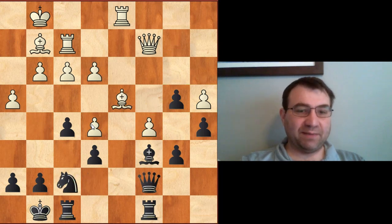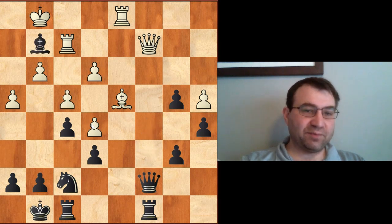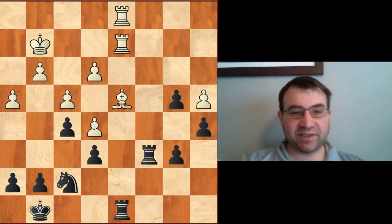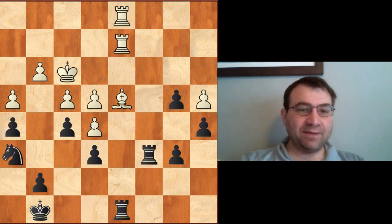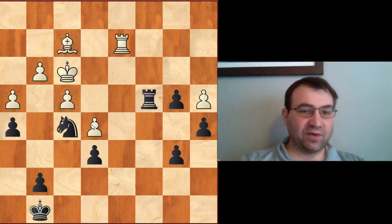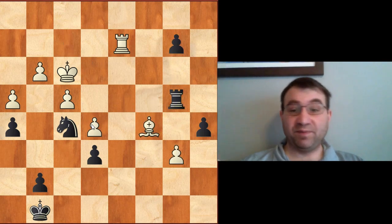We have two isolated pawns — a4 and c4 — both going to be targets, and another target on e5. The result shouldn't even be in question. Sakas has a clear advantage with black and proceeded to do very well. It's very difficult to defend everything — something's got to give. He loses the pawn, exchanges on the light squares, and is up a pawn with a protected passer on b4. All that's left is simplifying, getting pieces to strong squares, generating the passed pawn, and ending the game with b2. A cute game.